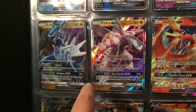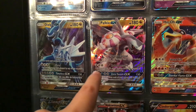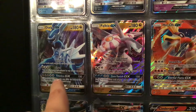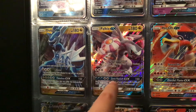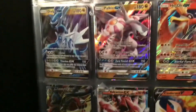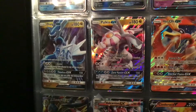Plus 20 more damage times the amount of energy attached to this Pokemon, so that does 80 damage. And Timeless does 150, Zero Vanish is 150 — so they're kind of the same. These are really legendary Pokemon too.